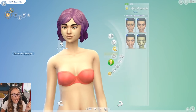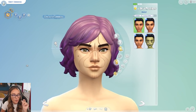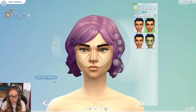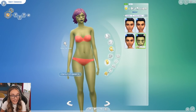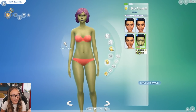We actually didn't get any new accessories in this pack, but we did get some new makeup. We have these sort of face paintings which kind of remind me of cracks — these might be specific to a certain creature. And then we also have some more skin tones and different facial markings.